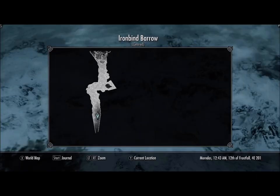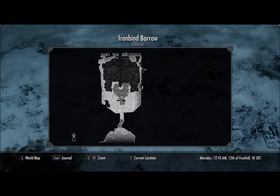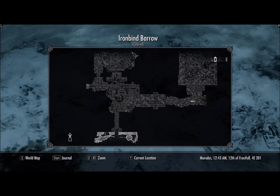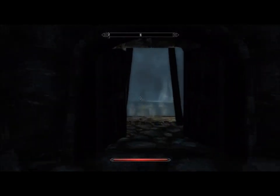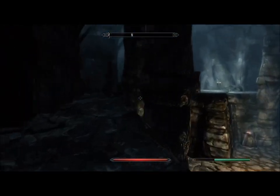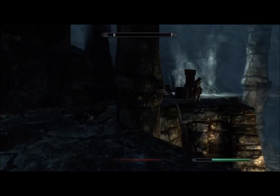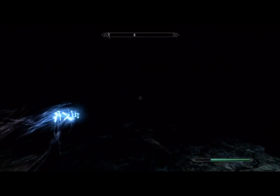So once you come in you're gonna make your way through all this stuff, and you're gonna be in an area like this. So if you just work your way around to the bag, the walls are here.